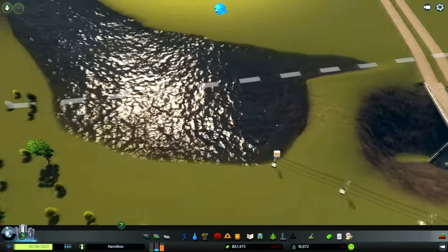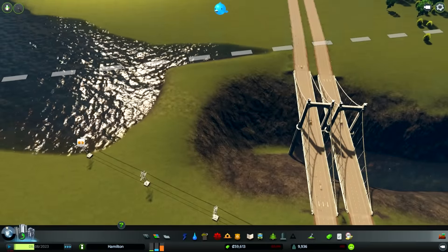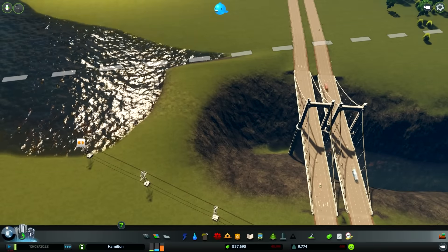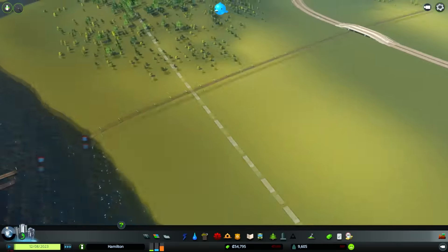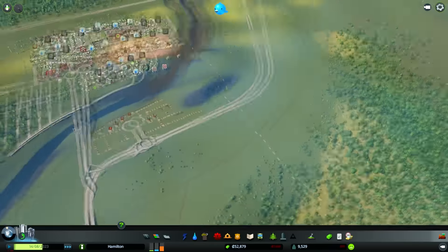Come on, water — work with us. Don't you dare touch that interstate. You go back, get back there. We're teaching the water who's boss today. And we flooded that bridge, but when was the last time we flooded a bridge? We'll be fine.